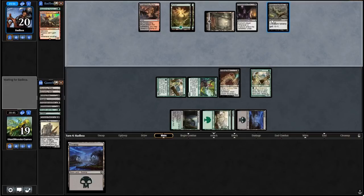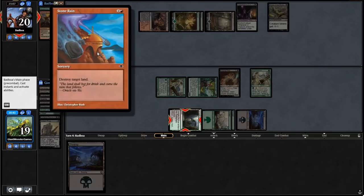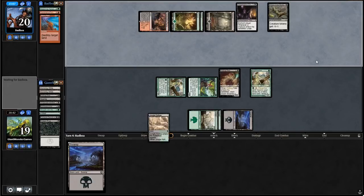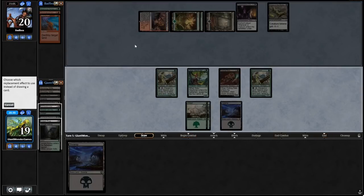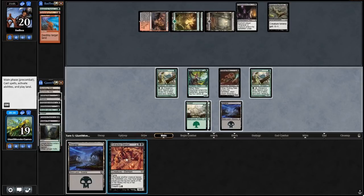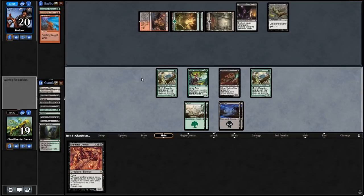Our opponent is going to destroy our Jungle Hollow — you're breaking my heart, friend. We are not going to dredge this turn, we are just going to draw regularly. Oh, Extractor Demon — that's really fun, actually. We could go and fetch up another land, because we need two more lands to play it. Green Seeker is what really allows us to fetch up lands, so why don't we do that — swing with these guys.